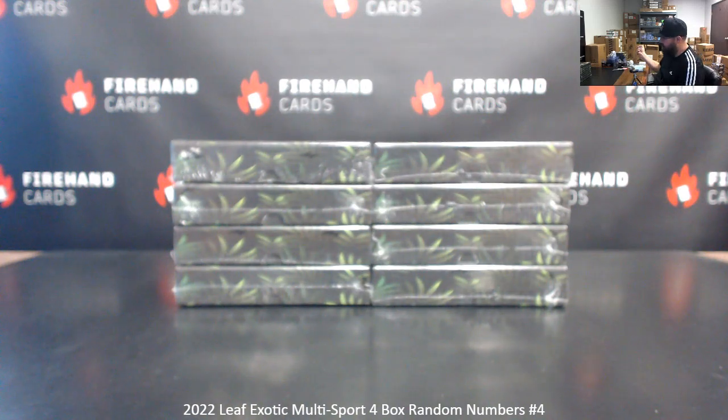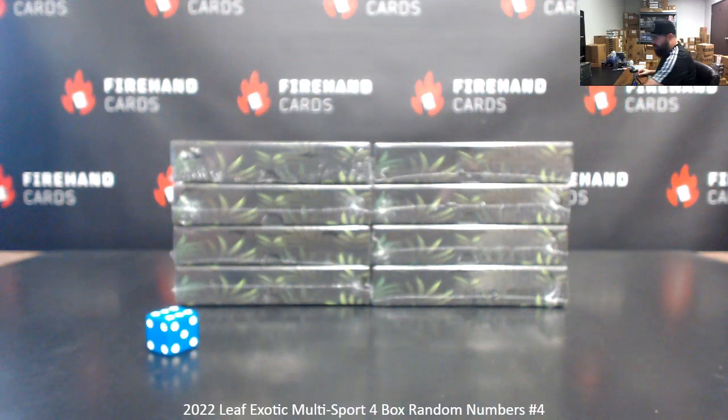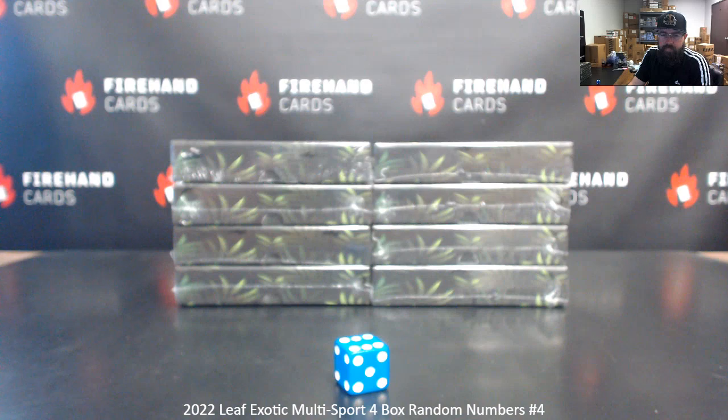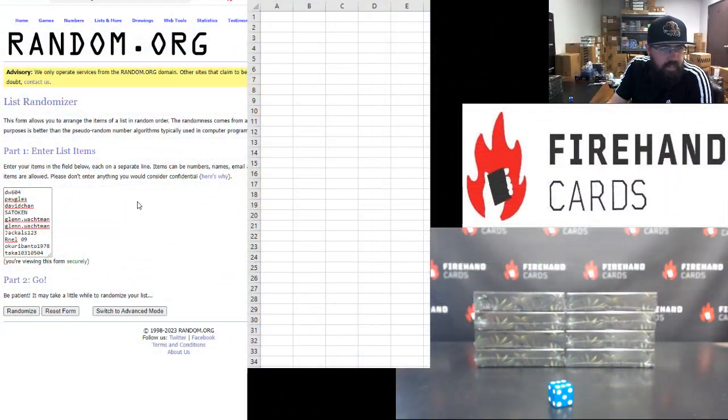Let's roll the dice to see how many times we'll randomize the list of participants, numbers, and boxes. Good luck. We got six — six is a good number. Alright, DW on top, Taka on bottom, six times.